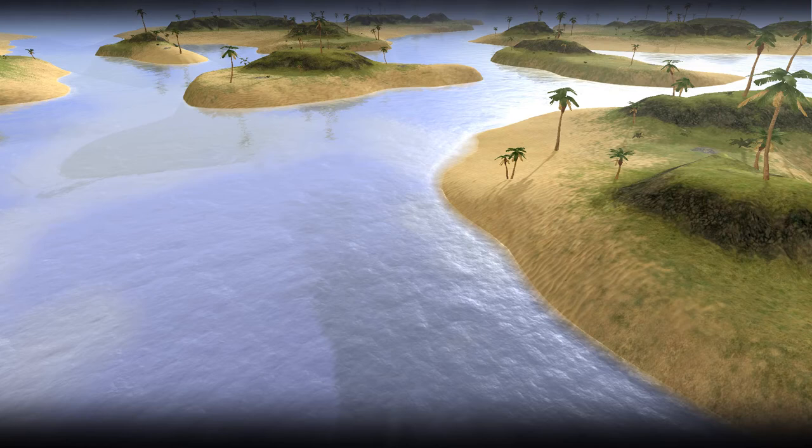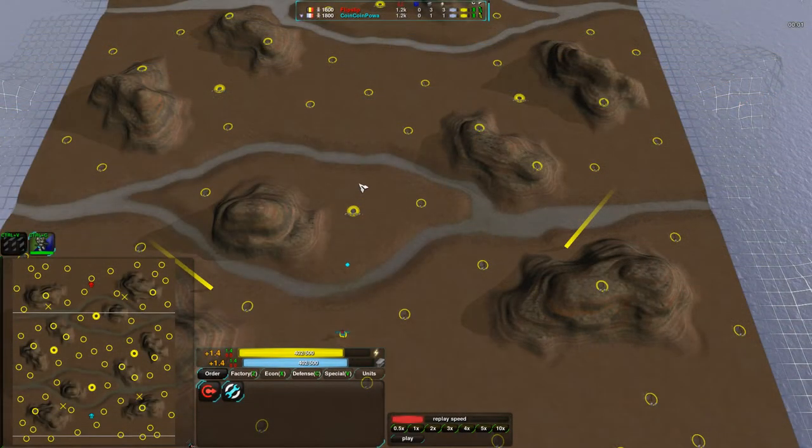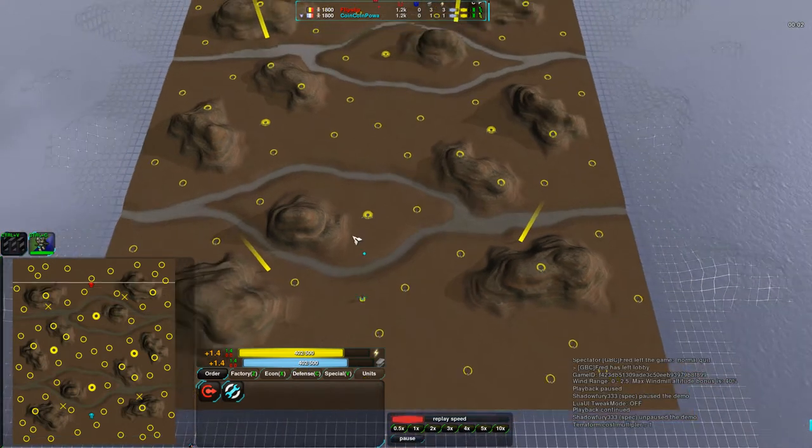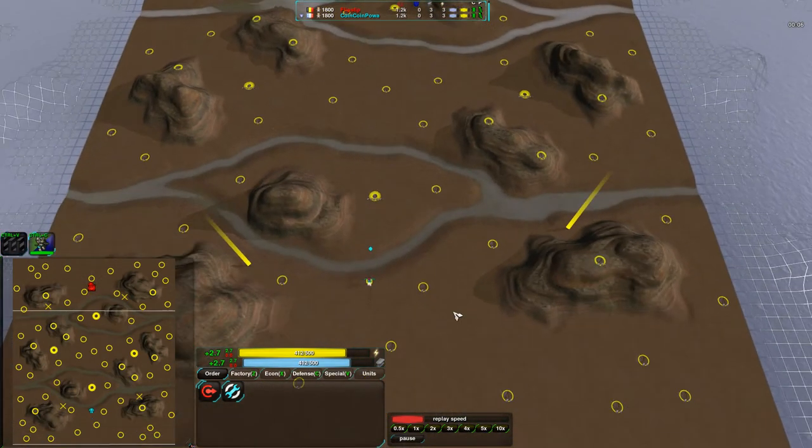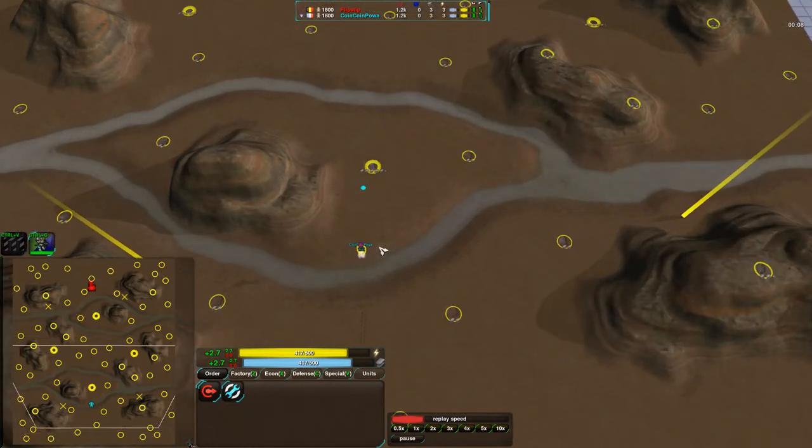Hello, ZeroK fans, and welcome to another exhibition match. This is ShadowFree33, bringing you a match between Flipstep and CoinCoinPower on the map Terra. This map is one I actually haven't really seen much before. It's a fairly large map with lots of metal. Looks like it was designed for team games, but we're seeing a 1v1 on it.